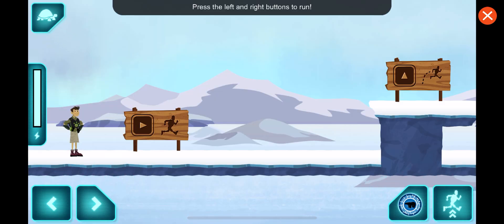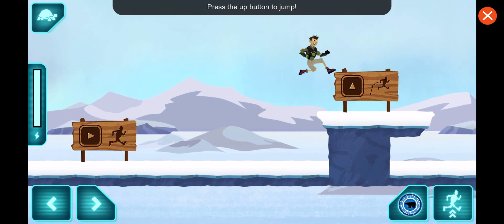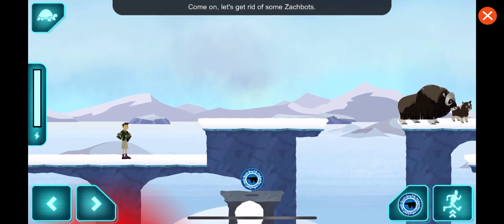Press the left and right buttons to run. Great! Press the up button. Awesome! Let's keep moving! Come on! Let's get rid of some Zachbots!